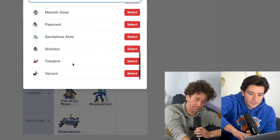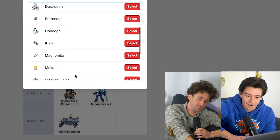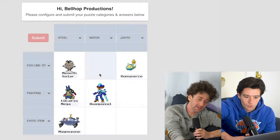So we have all of these — Varoom, Tinkatink, Shield... Galarian Meowth! Oh, I love that little scrappy guy — yeah, let's go with him. Galarian Meowth.